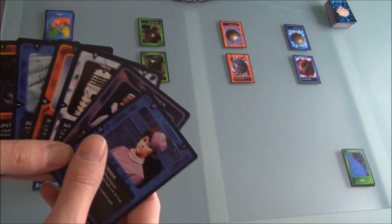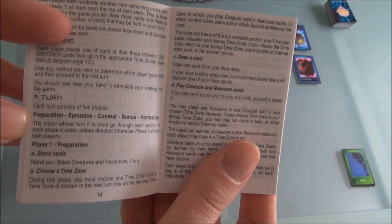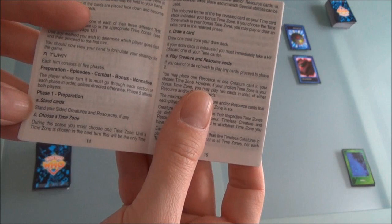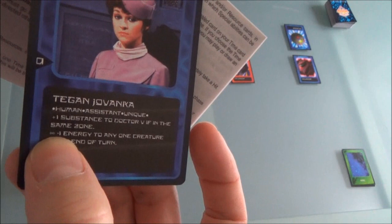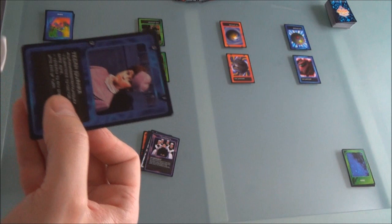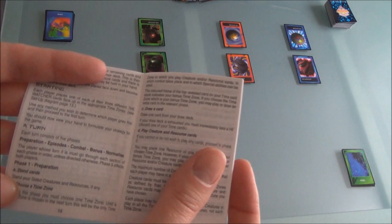Let's go through the phases of a turn. We have the preparation phase, the episodes phase, combat phase, bonus, and the normalize phase. Phase one, part A: you stand your cards. When you play abilities on creatures, you'll see this infinity symbol next to things — that's called siding. If you're familiar with Magic, it's called tapping, where you rotate cards 90 degrees to have an effect. Here it's called siding and standing. You stand all your creatures and resources, then you choose a time zone — past, present, or future.